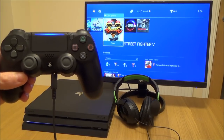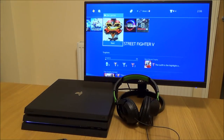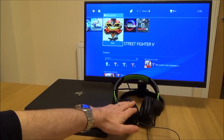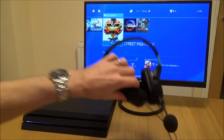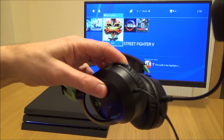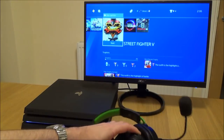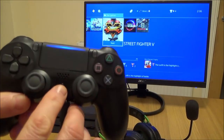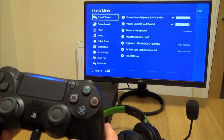If you've got a headset connected to your PlayStation 4 either via the controller or via the console itself, then you can decide whether you want the chat audio to come through here and the game audio through the TV, or whether you want the chat and the game audio to come through the headset. For example, you might be playing late at night and you want everything to come through here so you don't disturb anybody. All you've got to do is hit the PlayStation button and then go to where it says sound and devices.